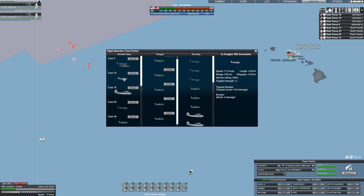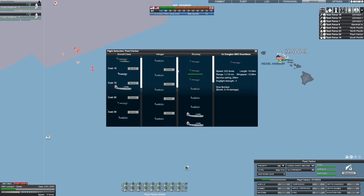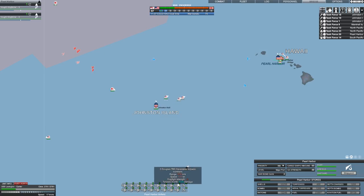Let's build a bunch of Dauntless dive bombers. Now I get it — these things are built instantly. That makes sense. Where are the dive bombers at? Here. It's going to take a bit of time before the Japanese actually get into range of Pearl. That's alright.